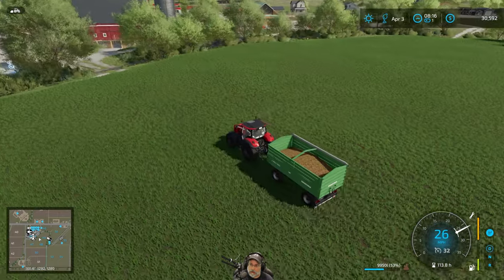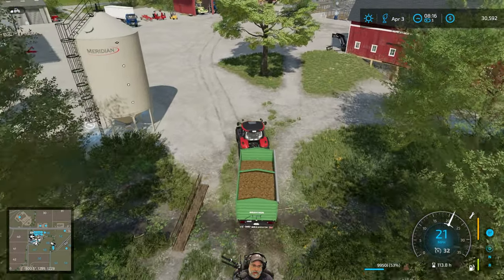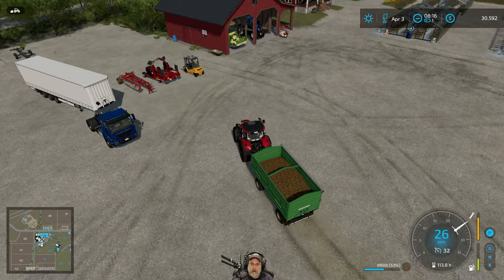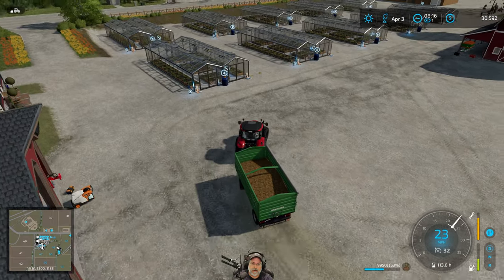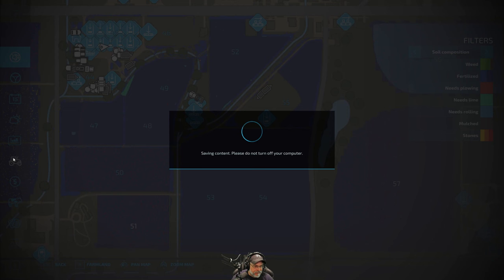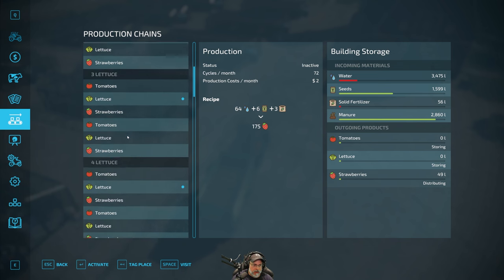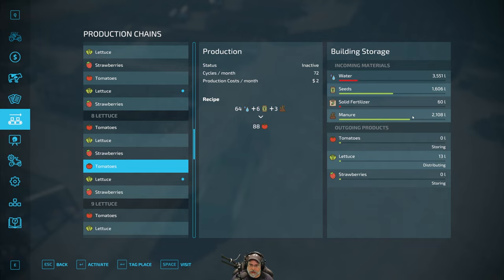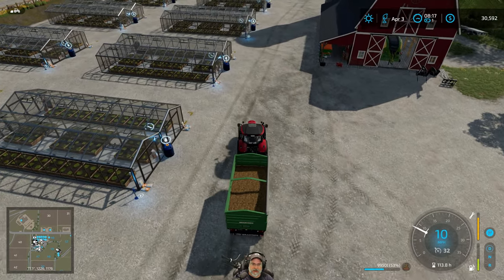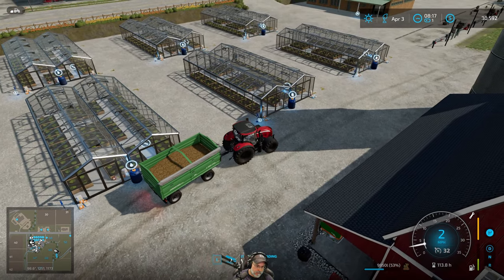I've got a flickering thing going on with my monitor and I have to figure out what's going on with that. Greenhouse eight - yes, it's a little bit shorter on manure than the other ones. Let's top that off and then we'll start hitting the other ones.